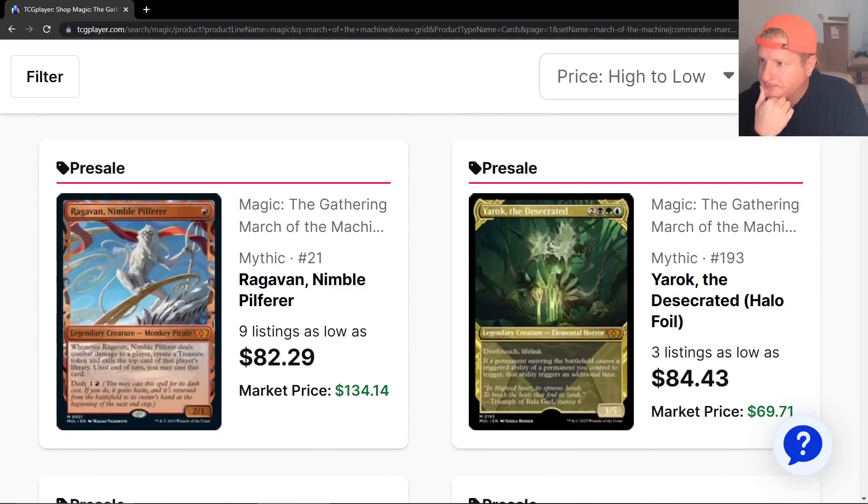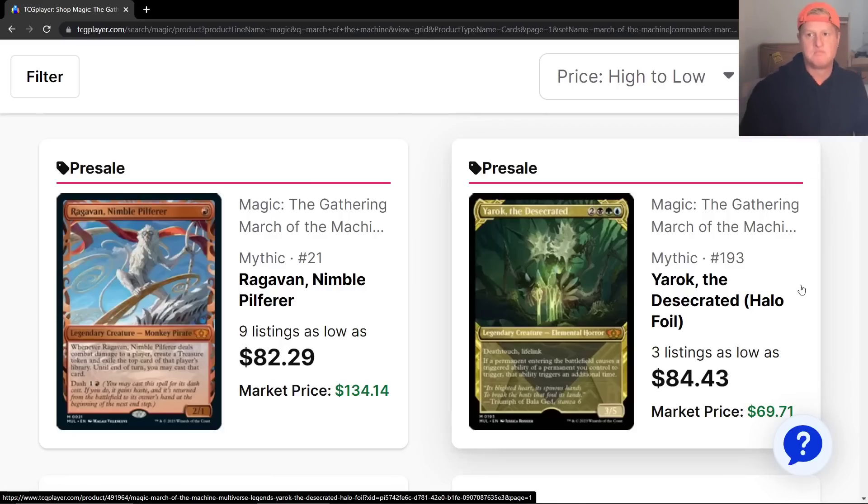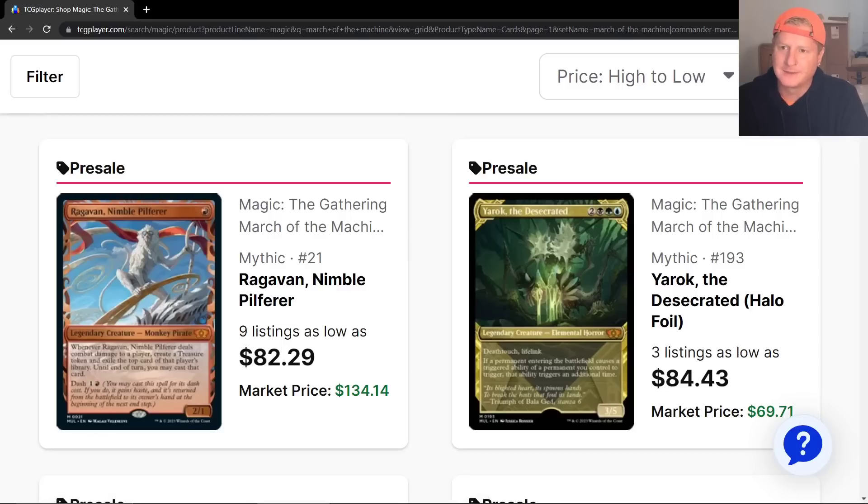Ragavan, Nimble Pilferer — we already know about him and that treatment. Yarek the Desecrated — that's a cool one. That's from that other set. I don't know the scarcity of the Halo Foils — I haven't looked into the set too much. I like just being excited when I first crack open a box. If you made it this far in the video, just give me a skadoosh in the comments. I appreciate it, hit the like also. I'd say Yarek the Desecrated Halo plummets to like 15 bucks once the smoke clears, and then it'll start climbing back up again.